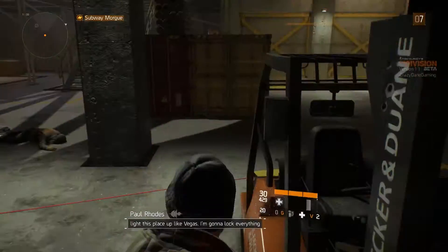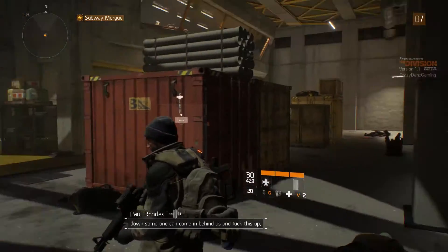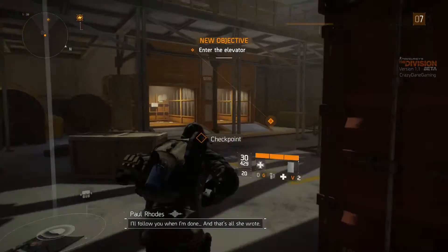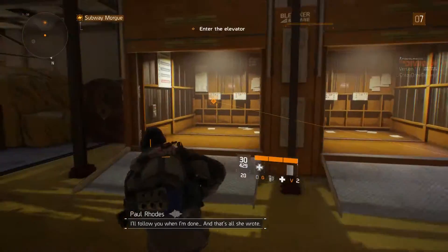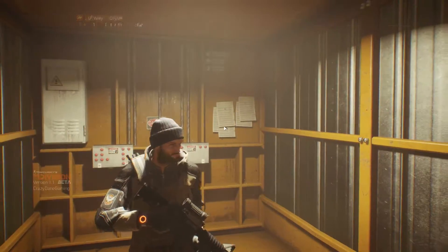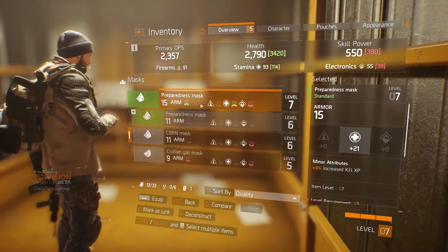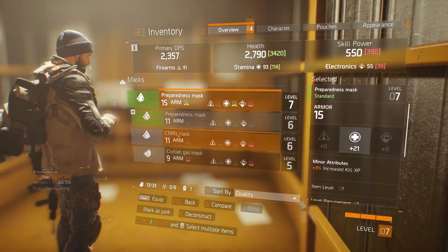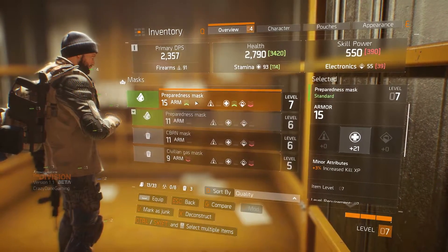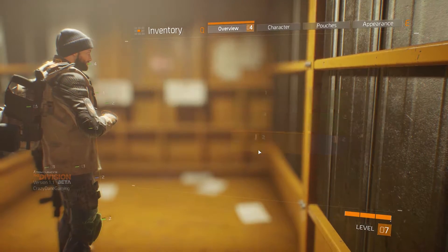I'm gonna take it all. Elevator. Oh my God - that's the most awesome encounter I've ever had in this game, so freaking cool. Junk, junk. Well, it gives me more health but I lose a lot of skill power, and I kind of rely on skill power a lot.